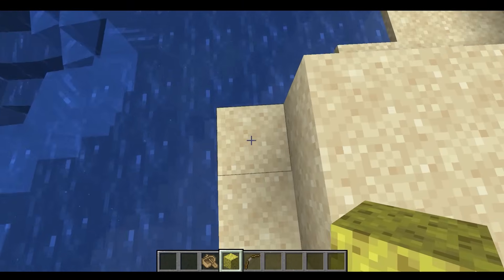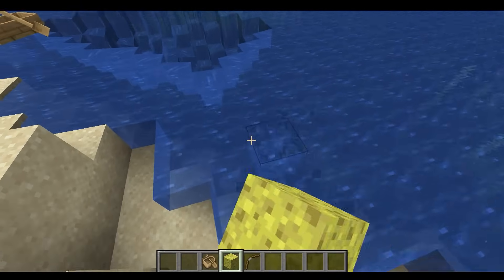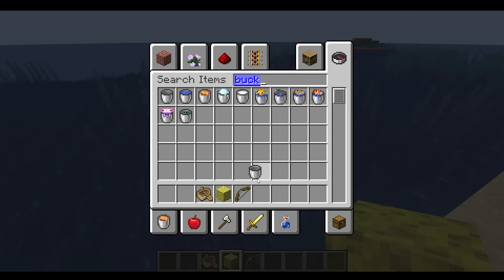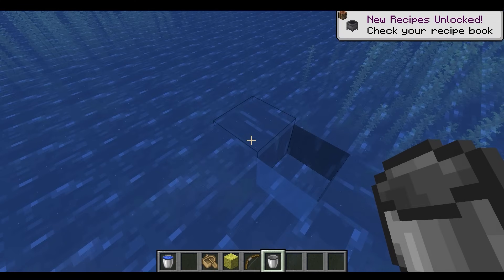As you see, if you break this block, it doesn't fill up. If you try to break them, it does break, but not really. So if you want to break these, you're going to get a bucket, and then now you're able to break these — well, not really break. You can just take them away like this.